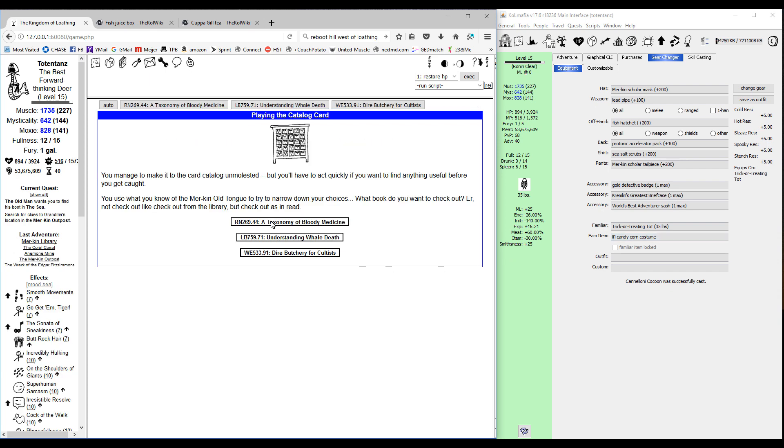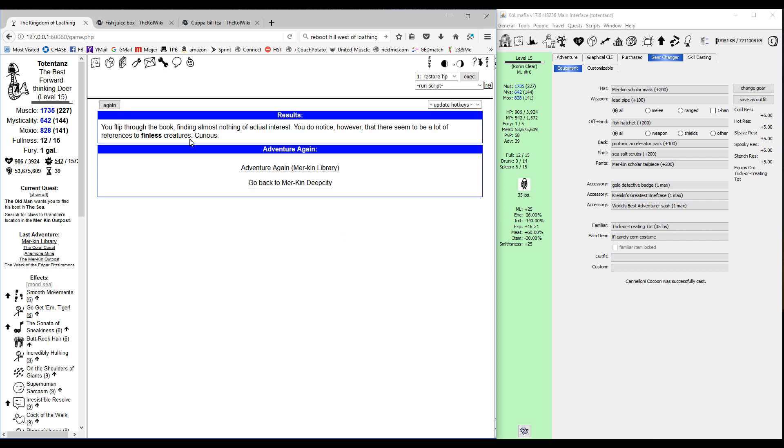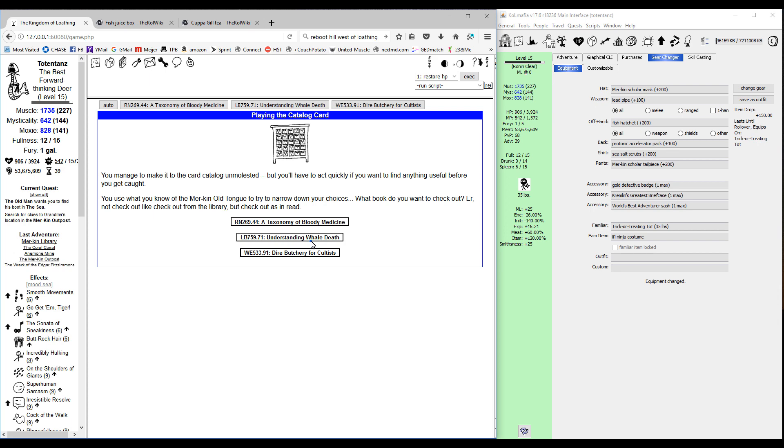The non-combat we're looking for is 'playing the catalog card' — each of the choices is going to give you one of the words or phrases. We got the first one. You can use stench jelly to get those faster, but right now we want the drifter anyway so we're not going to do that. We'll just keep choosing different choices as we get that non-combat again.